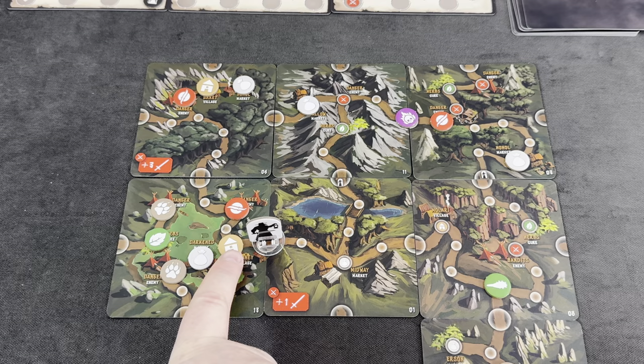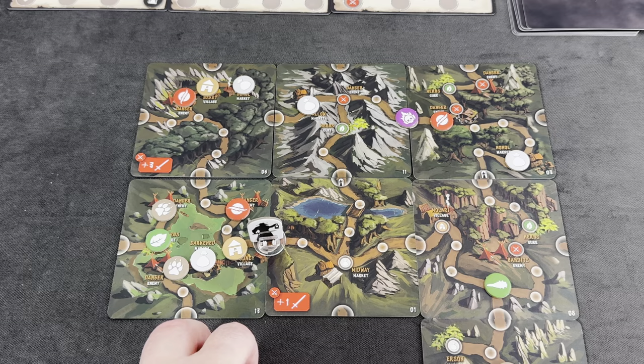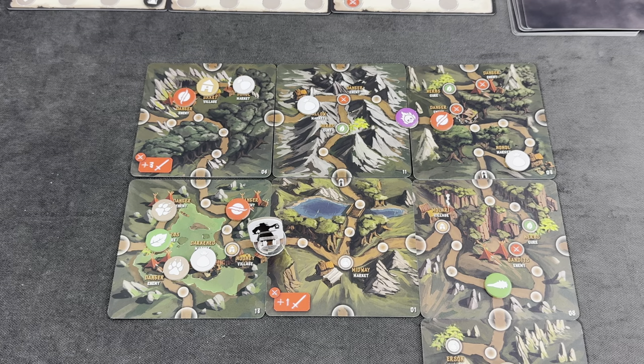We can still take an action to heal this village. I think this is a pass-through — otherwise we can't move through there. So we spend one of our herbs to heal this village. Unfortunately we're not getting anything specific from it this time, though there is a quest that rewards healing. That's the end of our round and actions. We move into the enemy phase.